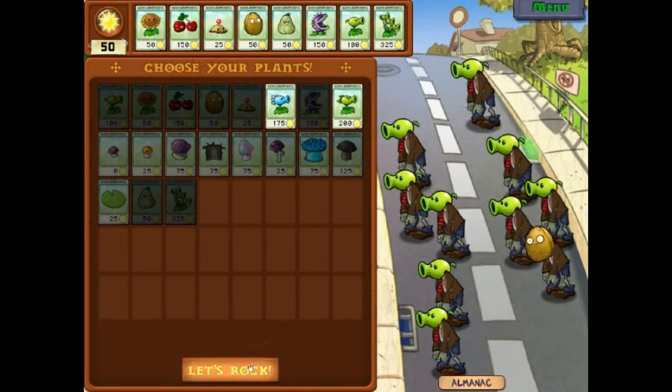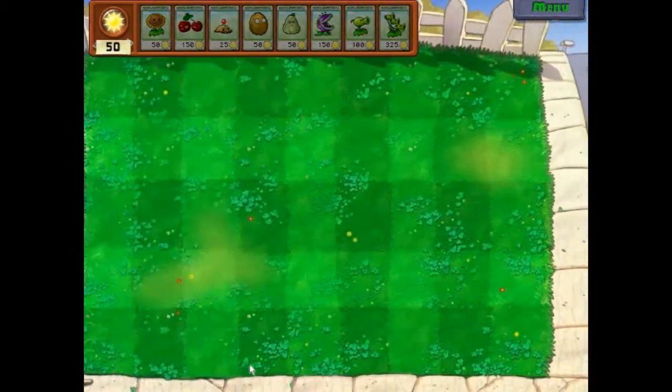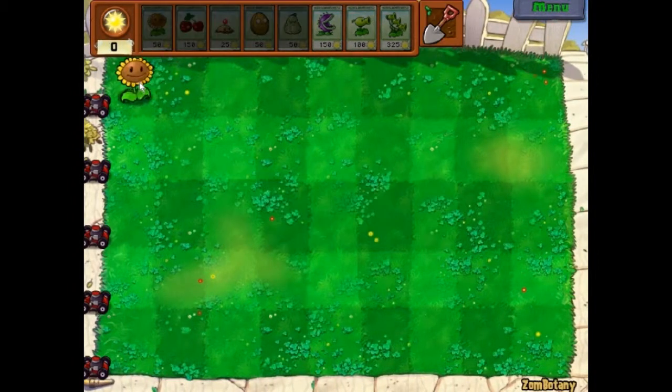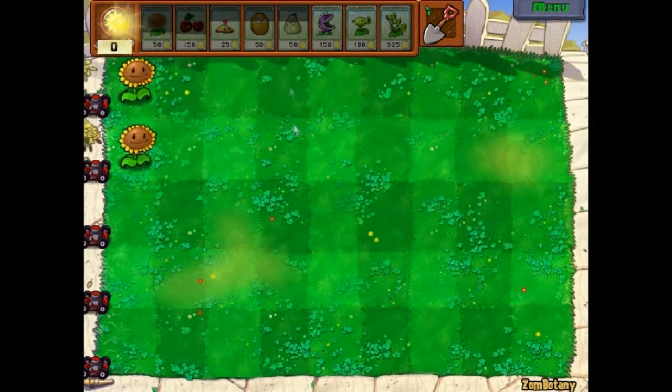Let's see if we can get the three-peater out there just to show you what it's like. If you didn't realize this by now, most of the plants have gimmick names — sunflower gives you sun, a squash squashes people, walnut acts like a wall. It's kind of funny how people realize that.